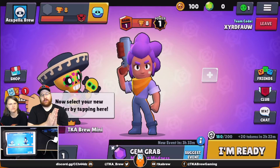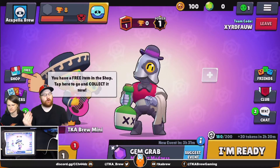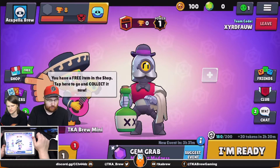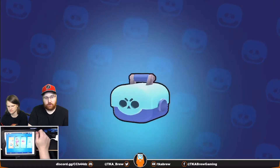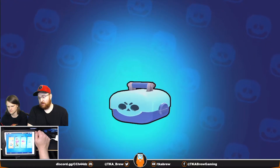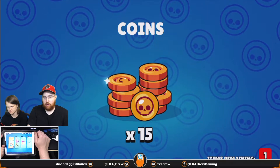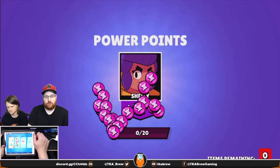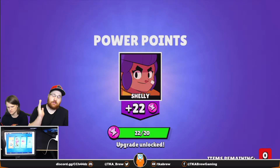By the time you hit 100 trophies you'll have a few brawlers to play with. You're probably noticing you have a shop with a free item in it — open up your shop and collect that free item. It could be a free brawl box, free power points, or free coins. For example, you might get 15 coins and 22 power points for Shelly, and then you can go back and level her up to level 1.